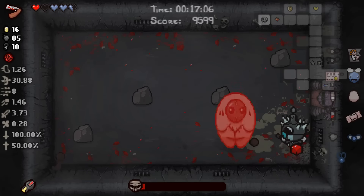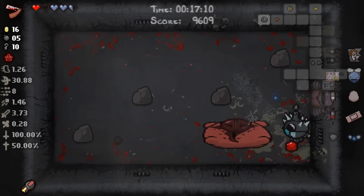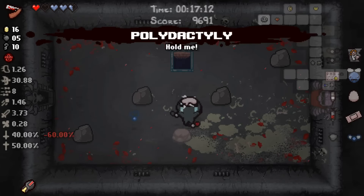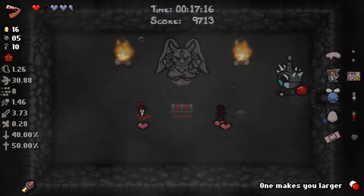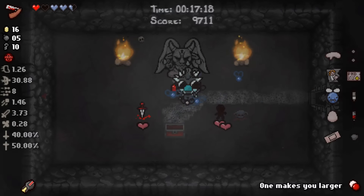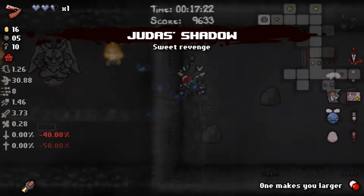This is the worst Sister Viz fight I've had in the entire time this DLC has been out, including the pre-nerf era. Polydactyly - what makes you larger? Not worth anything. Judas's Shadow - beggars can't be choosers, man. We'll take Betrayal because we can for free.